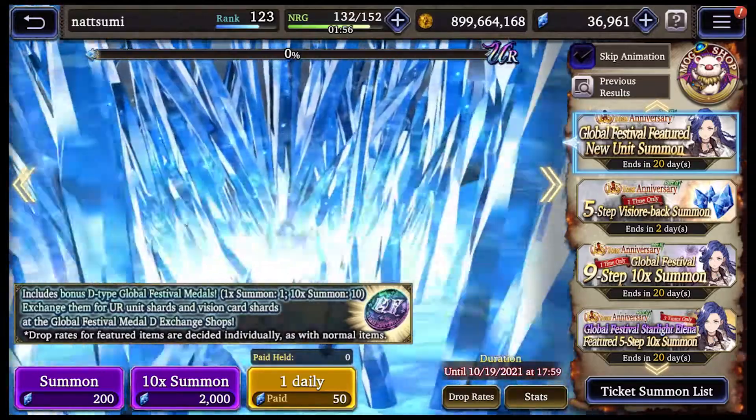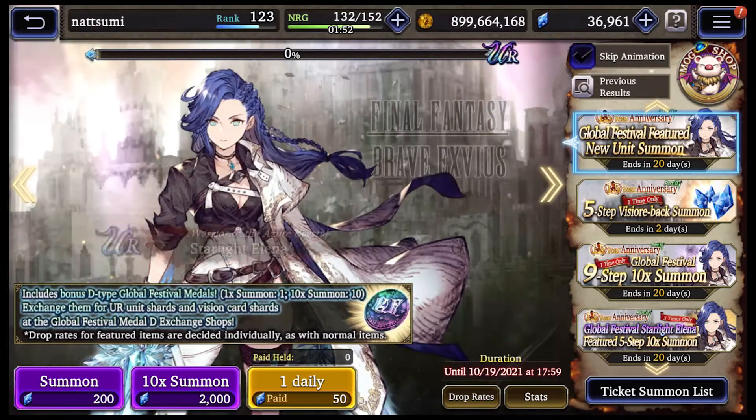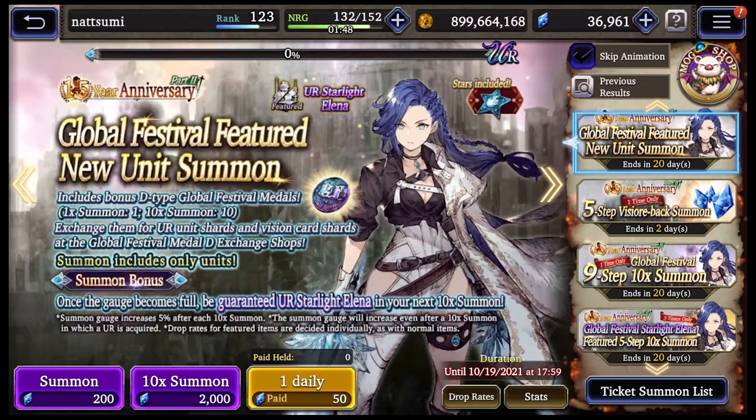I'm gonna try for Elena. I don't have that much Vizior but we'll see how this goes. She used to be my favorite unit in FFB because she was hybrid damage — it just made my life a lot easier.